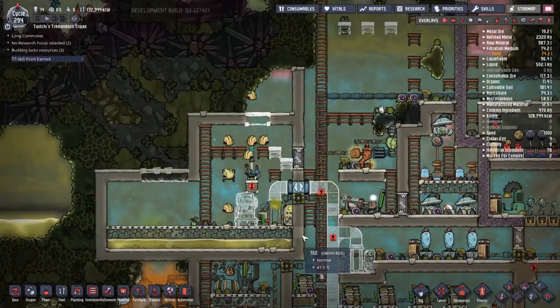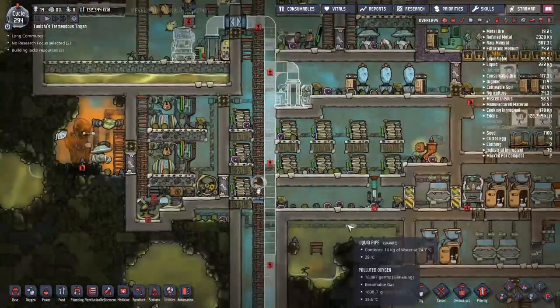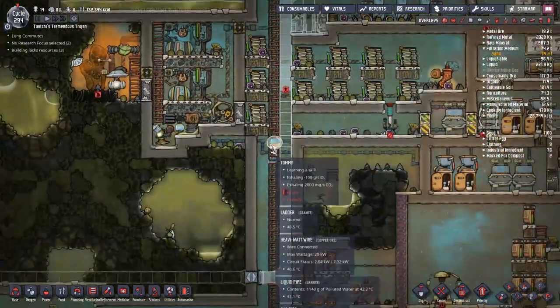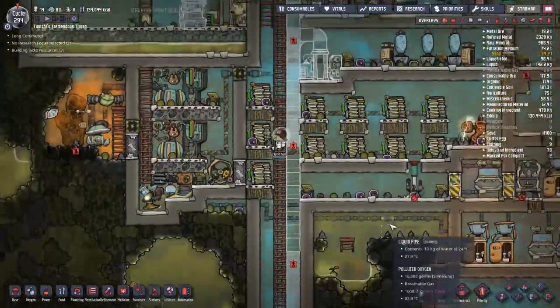The slime farm is actually fully producing now. We've got enough slime being made to do all but one of the mushrooms. I didn't expect it to be that close — I was expecting to either not be able to do more than three mushrooms or be totally swamped with slime. Having it come out to just one mushroom short is a surprise.